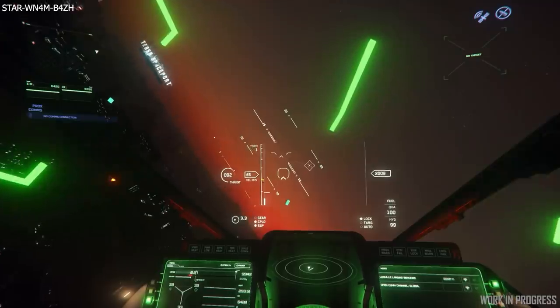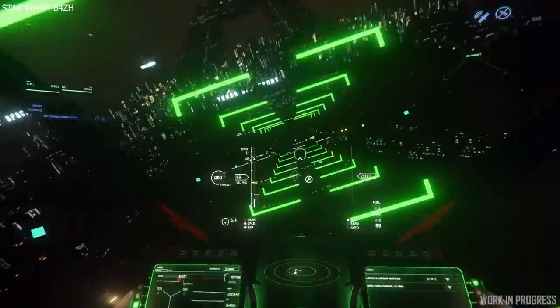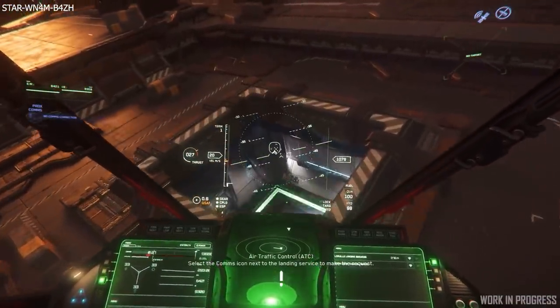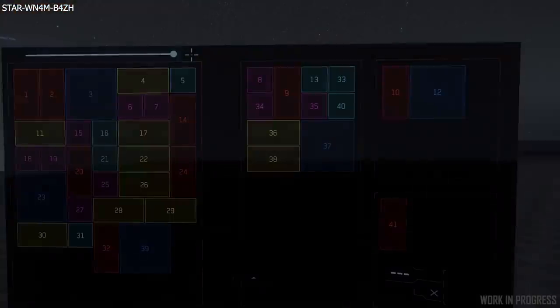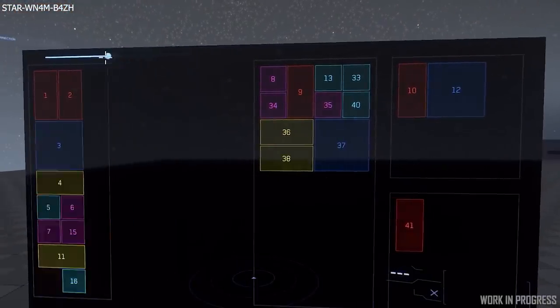Either way, this is a much better approach and it will definitely clean up the approaches to landing zones. For the second part of Inside Star Citizen we had a sprint report. First item is a new generalized layout and drag and drop system for the building blocks system that they use for the UI.